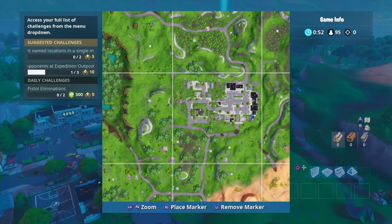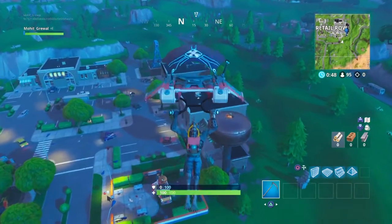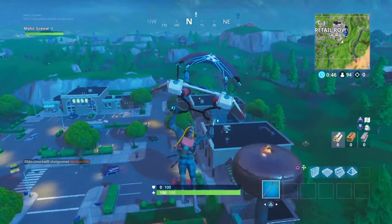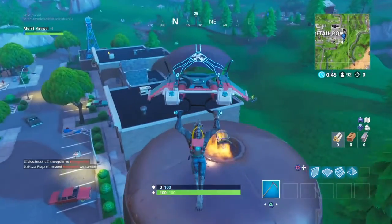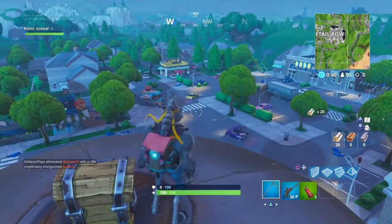Right there where I put my pointer — it's on the metal thing. This is the water tower. All you can do is slowly go up to it and dance. Make sure no one's around you so no one can steal a weapon and kill you. Just dance and you're done for this mission.